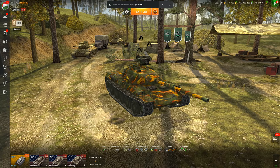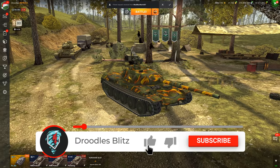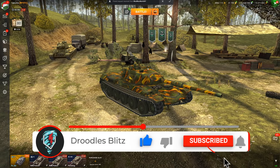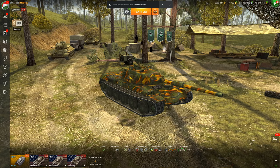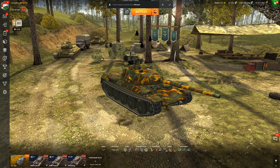The only thing it struggles a little bit on is the DPM — about 3,000 base — where vehicles like the Leopard sit at 3,600. So it does have a little bit of downsides here and there. But overall, this is definitely one of the best vehicles you can get currently in World of Tanks Blitz.